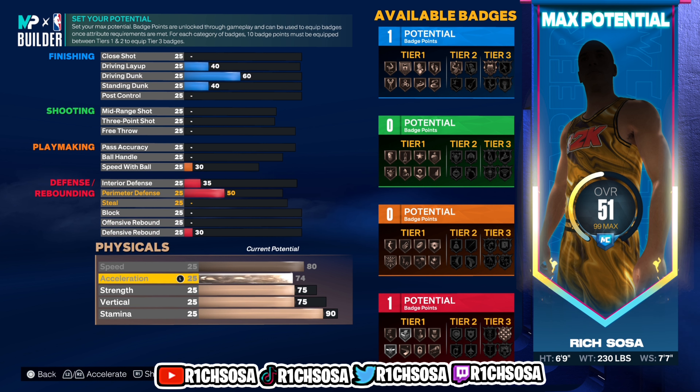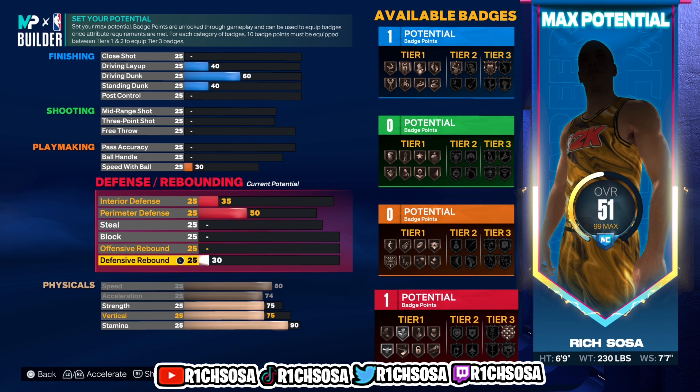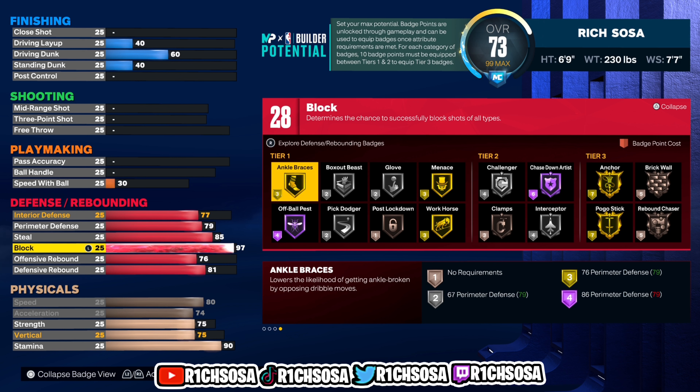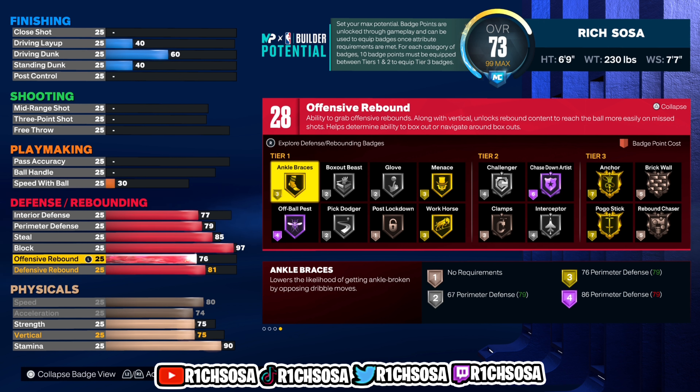These numbers are pretty solid — each has the potential to get close to the 80s, and that's all we can ask for given everything else this build can do. Now let's get into the defense. We're able to get 28 total defensive badges. For interior I'm going with 77, perimeter 79, 85 steal, 97 block, 81 defensive rebound, and offensive rebound at 76.